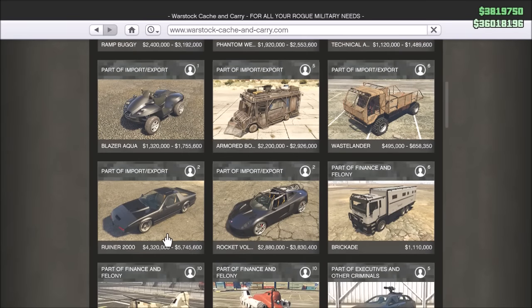This one also has a Mad Max style — looks like three million for this armored bow thing. Then we got the Ruiner. The Ruiner is only 5.7 million, so yeah, I'll definitely go spend several hundred dollars in real money to get some Shark Cards to buy these.